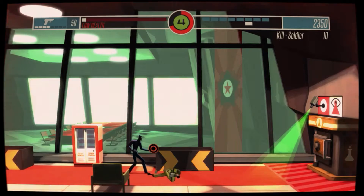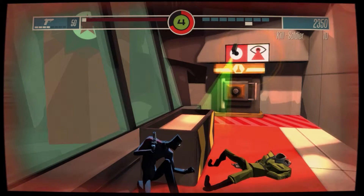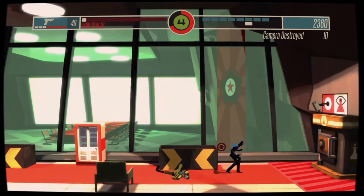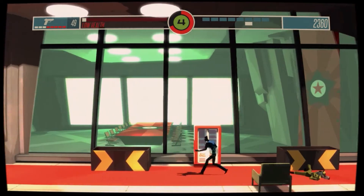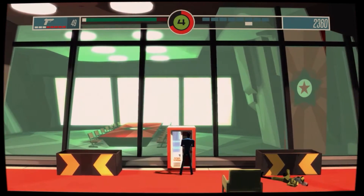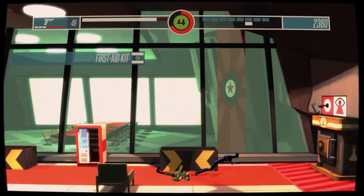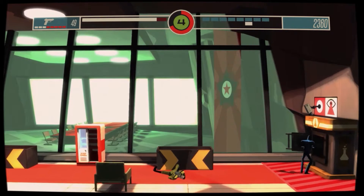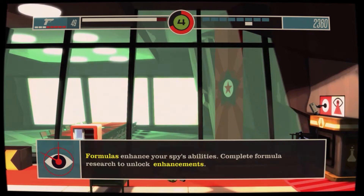I got confused thinking that guard counted as the officer, but obviously not — he's just a normal guard. You have to have those guys in white. I do come face to face with one of those later on. I thought I had a case for going up against him one on one, but that's what I did wrong.